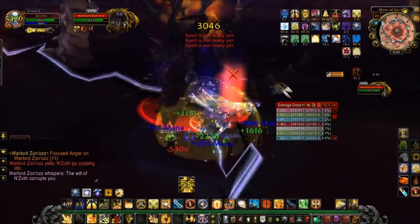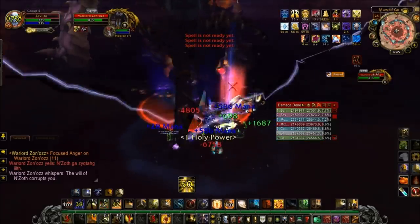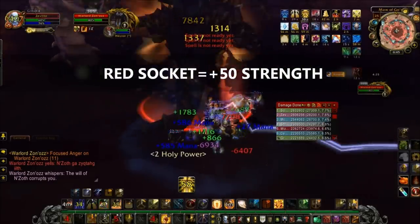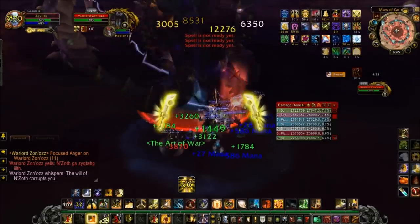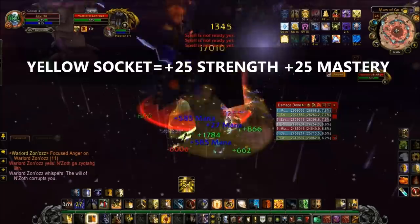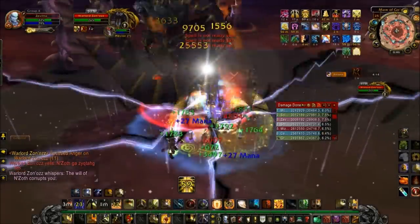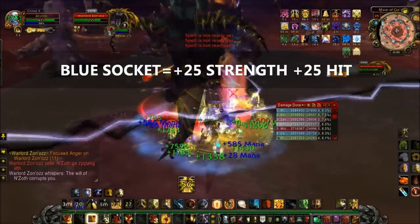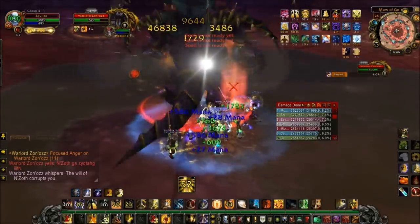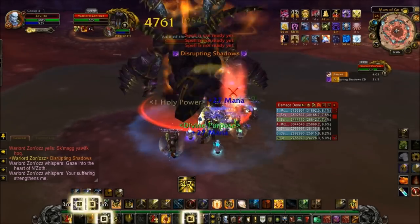Now let's talk about how you should gem if the bonus is worth gemming. For every red socket, you're going to gem plus 50 Strength. For every yellow socket, you're going to go for plus 25 Strength and plus 25 Mastery. And for every blue socket, you're going to go for plus 25 Strength and plus 25 Hit. And let's not forget about the meta gem — for that one, we should have plus 54 Strength and 3% increased critical effect.